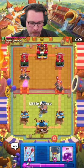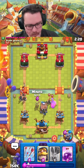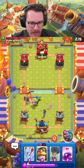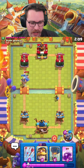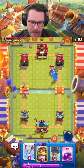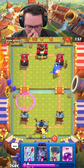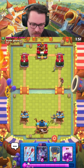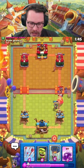Recruits are kind of annoying to deal with — just like with any deck, no one likes playing against Recruits — but this deck can handle it fairly well. That Lumberjack is going to get DPS'd down. I dropped my ability a little too late, but it's going to get taken care of. We're going to get a little bit of chip on the tower and try to figure out what their win condition is. Could be Goblin Giant, could be Royal Giant — it really could be a lot of things. I expect him to pop the ability once that locks on.